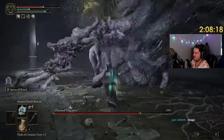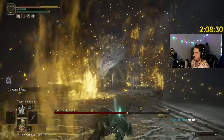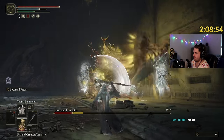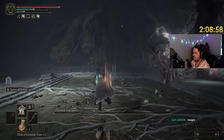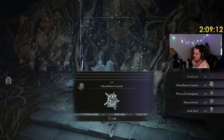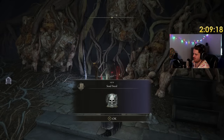Oh my god, they changed that move. How much damage does this do? Easy. Shining Rune of Necromancy and a golden seed — that's pretty cool. Ghost Flame Cannon, Wave of Corruption, Rancor Storm, and Soul Steel.